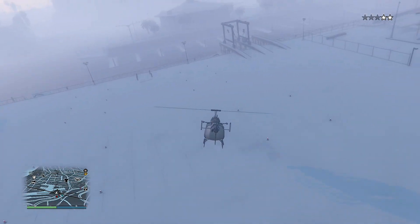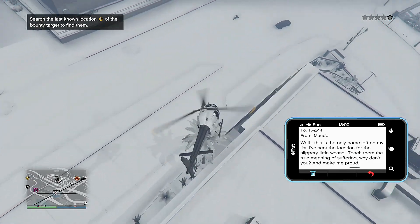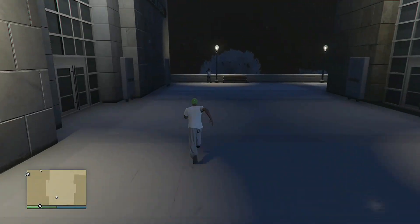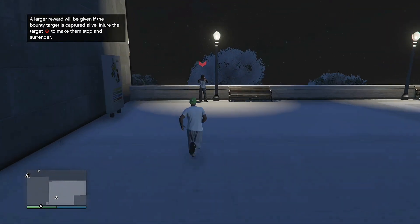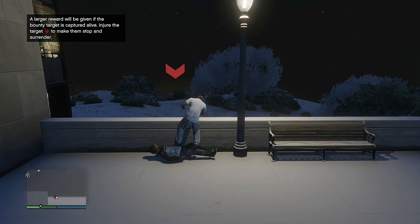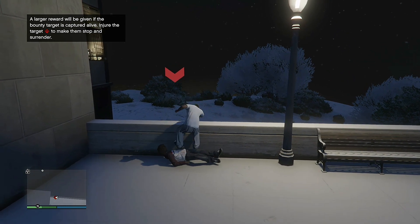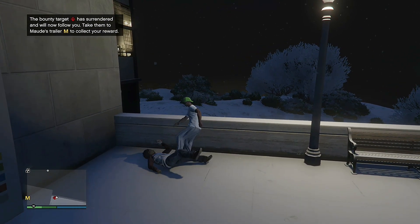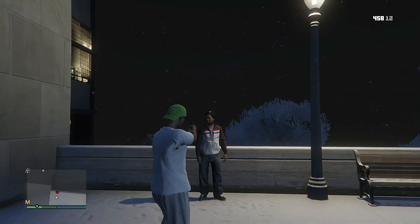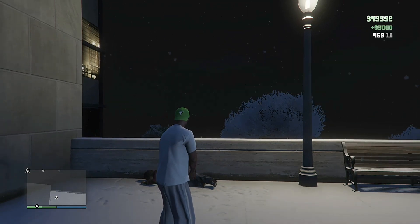We're going to become a millionaire in less than a day — this is about a five to six hour process, four hours if you're quick and experienced. You're going to do the mod mission bounty hunt. There are about three to five targets. You can either kill them or take them in alive for an extra $5,000. You get $5,000 per kill either way.